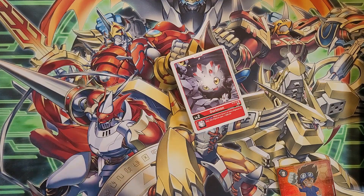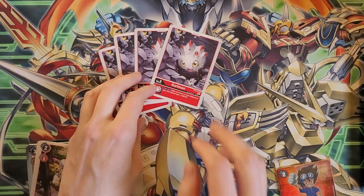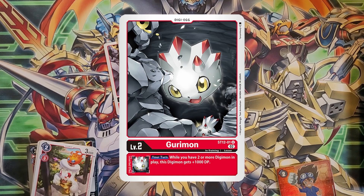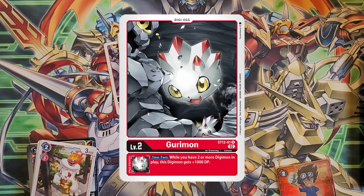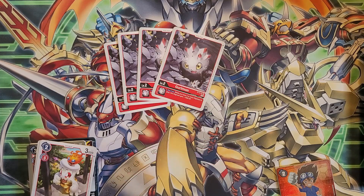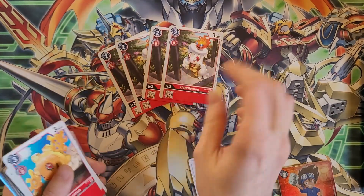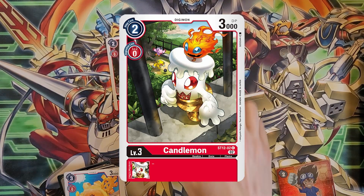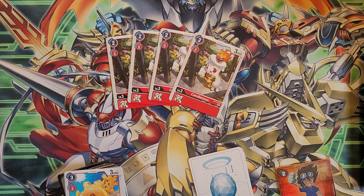First off, the four digit cards. We get four copies of this new Gurimon — its inherit is when you have two or more digimon in play, this digimon gets a thousand DP. This is not typically the best choice of starter for this deck, so for the final build we will be replacing it. For level threes, this Candlemon is a typical vanilla reprint with no effects but a play cost of two. You will swap this out as soon as you can.